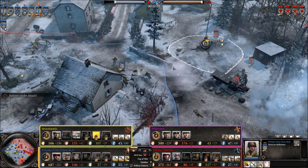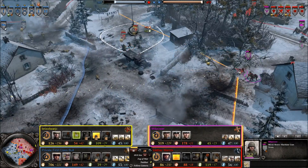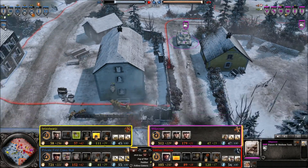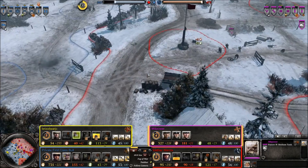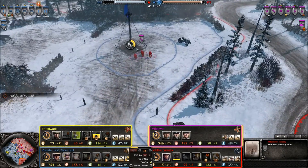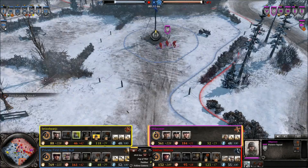New squad of Riflemen moving up, but not going to be able to do too much — there's just a lot of German firepower going on right here. A Panzer IV is moving down into the center. Grenadiers with a bunker here guarding this victory point — and the victory point being taken by the Axis.